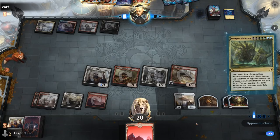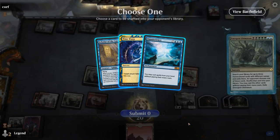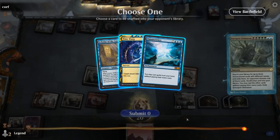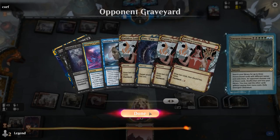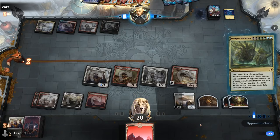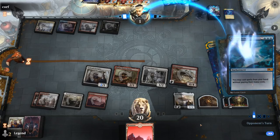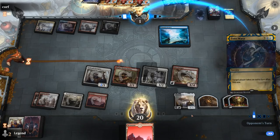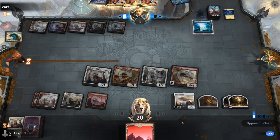We'll see what pile they give us — Omniscience, Time Warp, and a Scholar. I think we're forced to give them the Omniscience and then hope their hand isn't good. We can't afford to give them the Scholar since they'd get to take an extra turn. So our opponent can take an extra turn and cast spells from their hand for free, but their hand isn't very large so if they don't have another Ultimatum we might be all right.